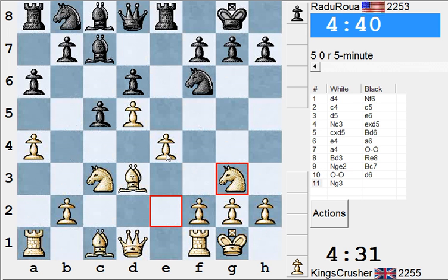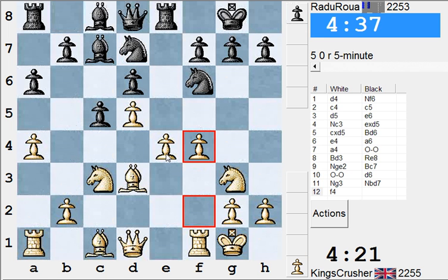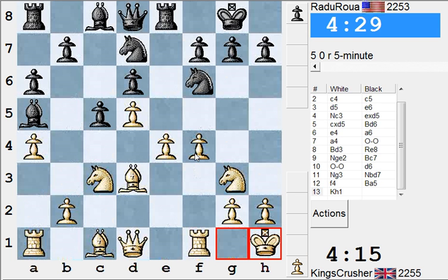Ng3. He's got the Be5 and the potential pressure. He's got Bb6 as well as c4 in the diagonal. I'll secure the e4 to get this guy out of trouble. e5 and f5 at some point.